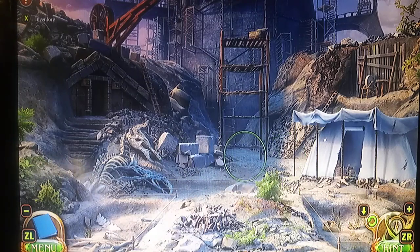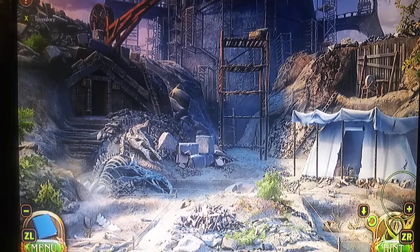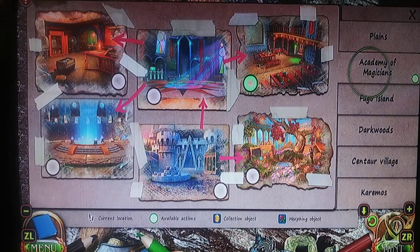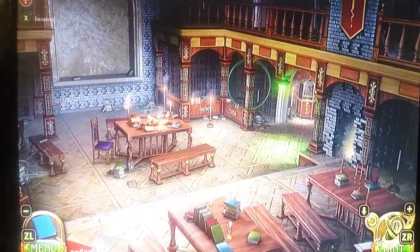We are here. Let's see what we've got in our inventory. Looks like we've got quite a few interesting things. Let's go ahead and check the map — looks like the Academy of Magicians. Looks like there's only one thing left to do, so let's go here.